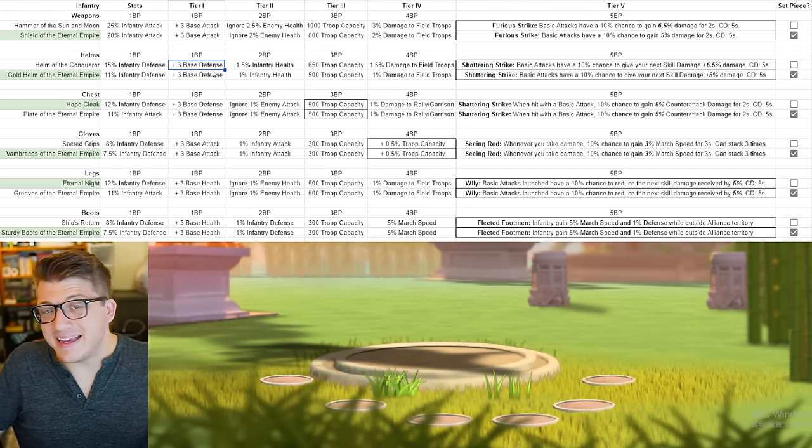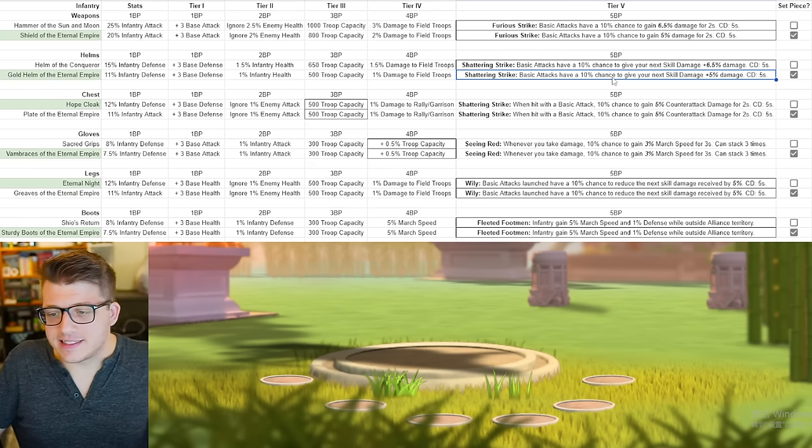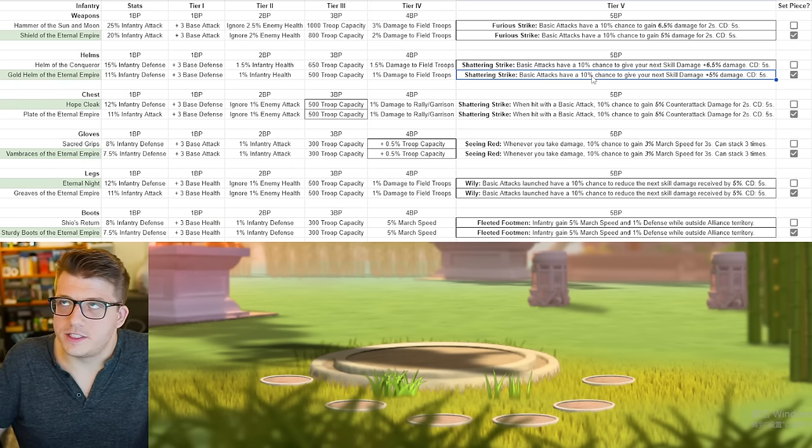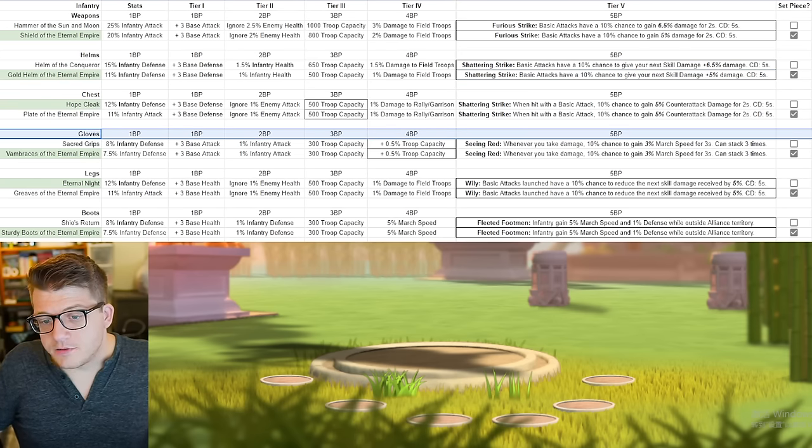After boots, the helmet takes the next priority. You get some base defense points, infantry health, troop capacity, and damage to field troops. Also, basic attacks have a 10% chance to give your next skill damage plus 5% — with a five-second cooldown — which is really good. With commanders like Liu Che and CPO paired together, this can proc nicely.